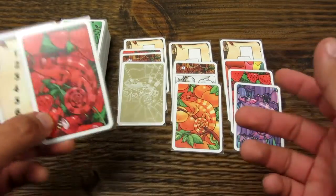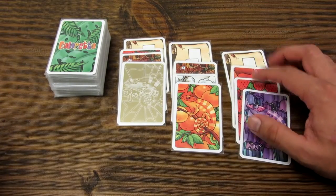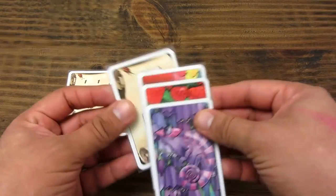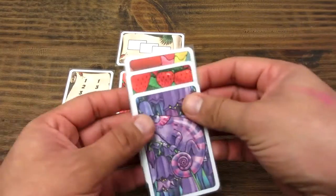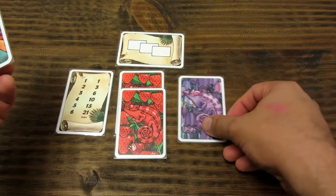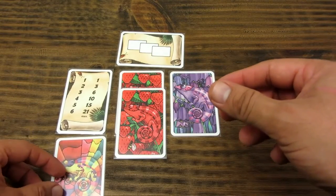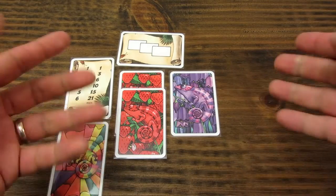In this example, the player started with the red color, so they choose the group with the red card, which also contains a wildcard. To perform the action, the player simply takes the row card and all the cards on top of it and places them in front of them. They then sort the colors and form new color groups as needed. The multi-color wildcard is used at the end of the game and can be added to any group to increase the number of cards and thus the score.